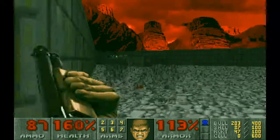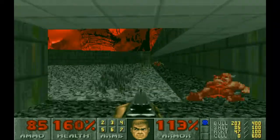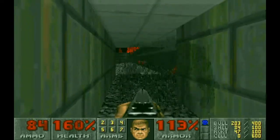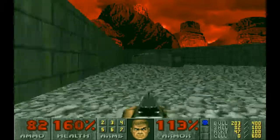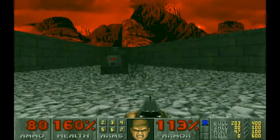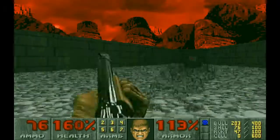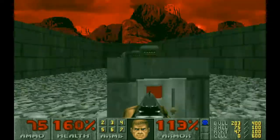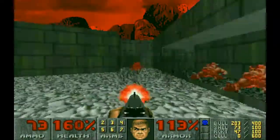There's quite a few Spectres in this room, and as you can see this has all opened up. This used to be the small corridor where we fought the Demons, but now it's opened up and there's a bunch of Spectres here as well. When you press this button it lowers, and more Spectres are released from this little alcove over here.